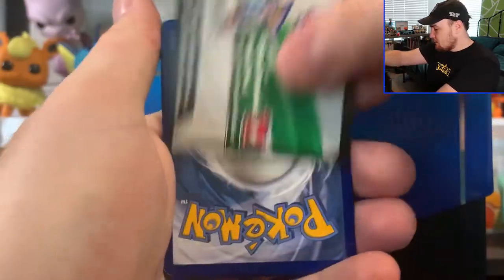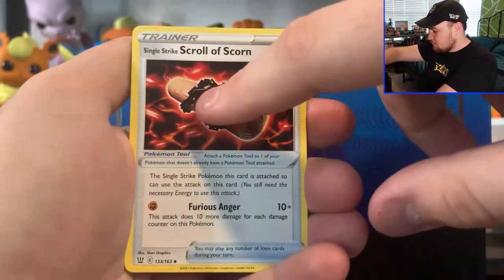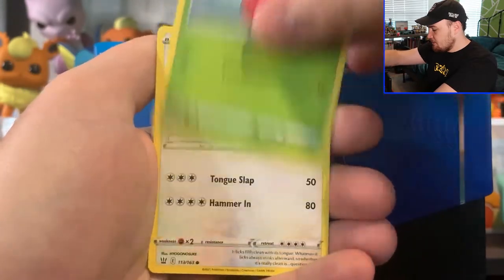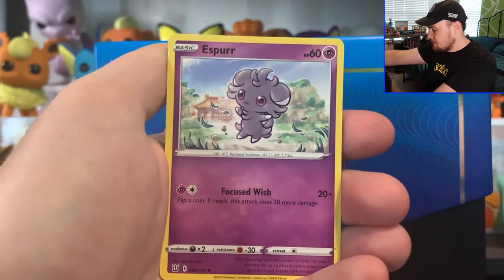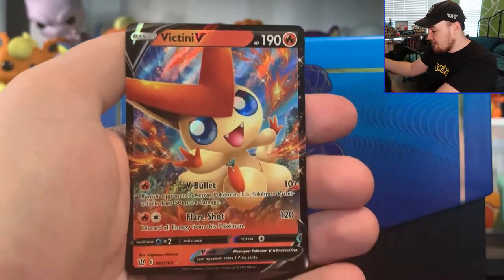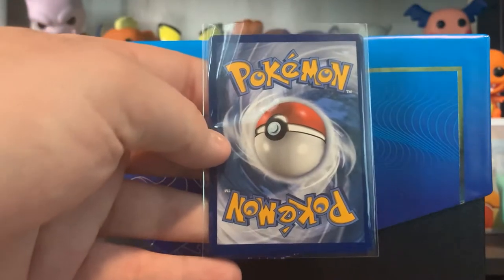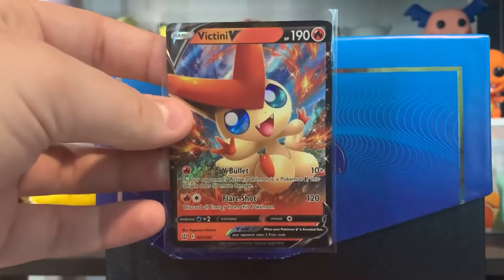Next pack, got a White Co card, we got a Lightning Energy, Grumpig, Single Strike Scroll of Scorn, got Bruxish, Horsea, Cherubi, Lickitung, Electabuzz, Esper, Tower of Waters Reverse Hollow, and a Victini V. In terms of centering, this actually looks quite a bit better than the other ones we've been looking at. It's a bit thicker on bottom, but in comparison to the other cards we've got, it's actually not that bad.